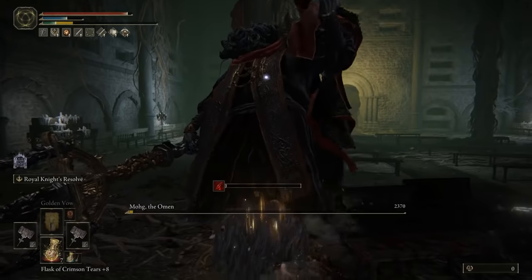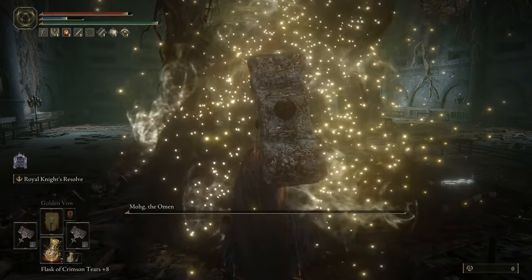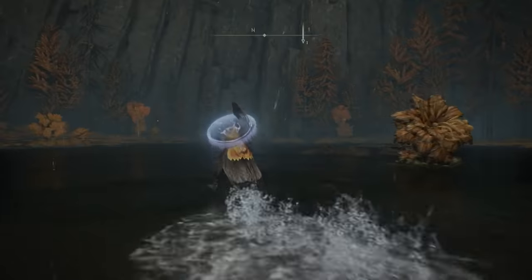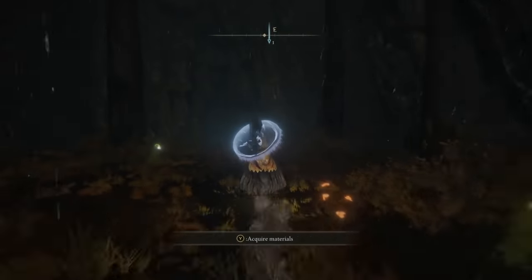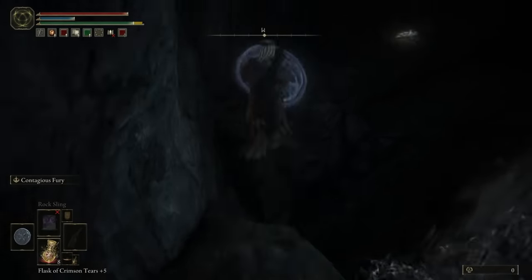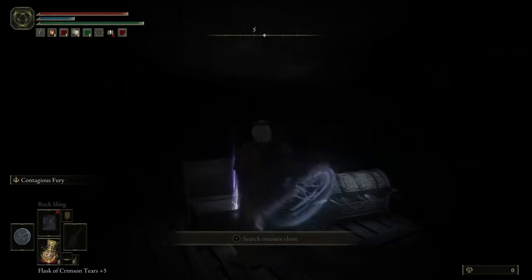The other armor pieces just want to be as light as possible. The plus two strength helmet fits the look and helps reach the goal of 80 strength. Raptor's Black Feathers is found in this dungeon - it's in a chest about halfway through as you progress through the illusionary walls, fairly hard to miss and easy to get, and it looks pretty swish too.